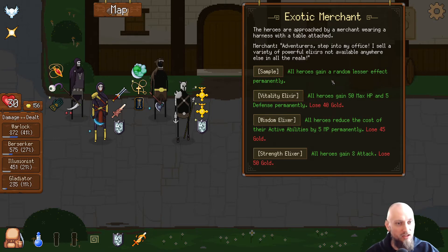We're gonna go with another event. All heroes gain a random lesser effect permanently: 50 max health and 5 defense permanently — lose 40 gold. That is insane. All heroes reduce the cost of their active abilities by 5 MP permanently — lose 45 gold. All heroes gain 8 attack — lose 50 gold.